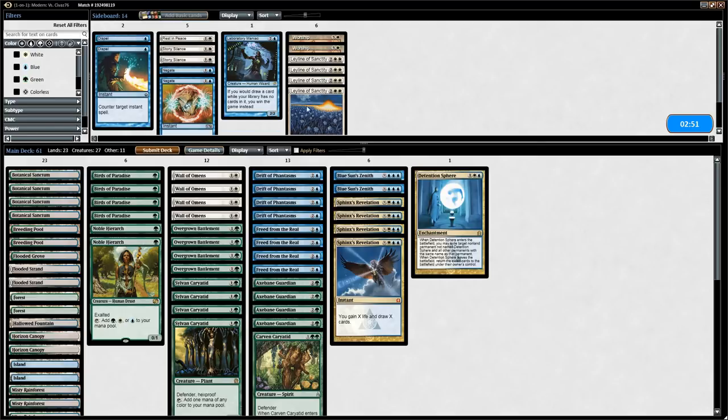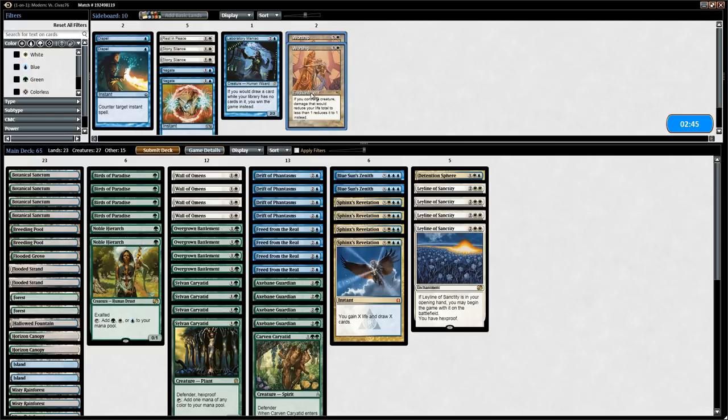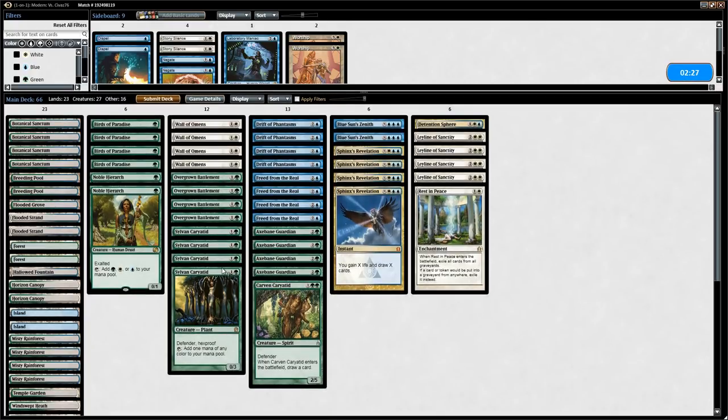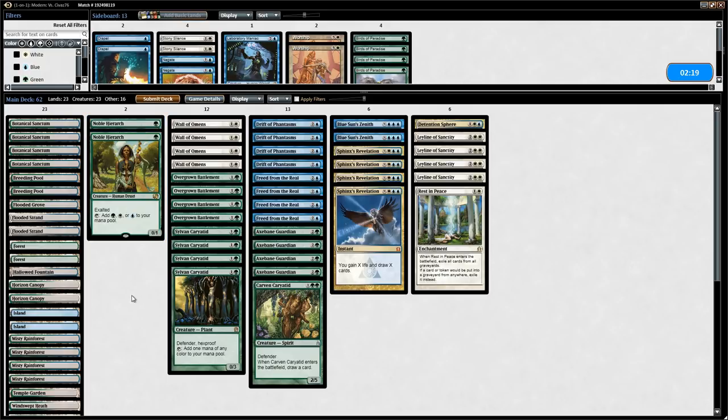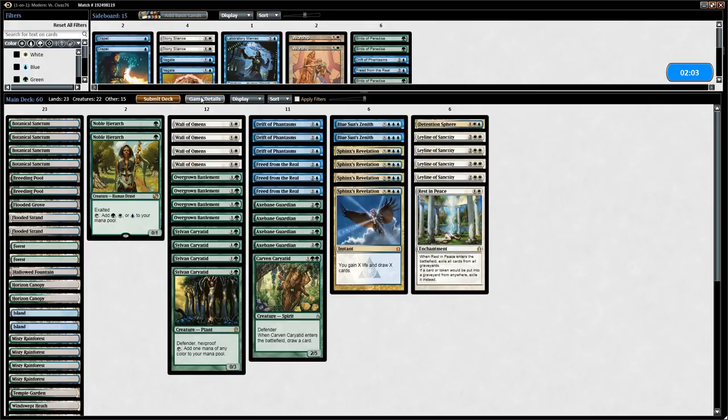Against Abzan we want Detention Spheres and Leylines. Opponent has Maelstrom Pulses so Worship isn't a guaranteed win, and they might bring in Collective Brutality. One Rest in Peace could be okay. We shave some mana dorks against potential sweeper effects, shave a Drift of Phantasms and a Freed from the Real, and try this configuration.